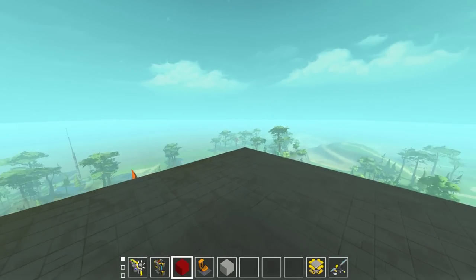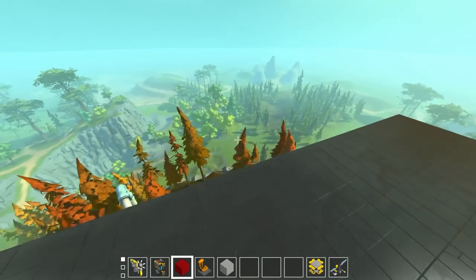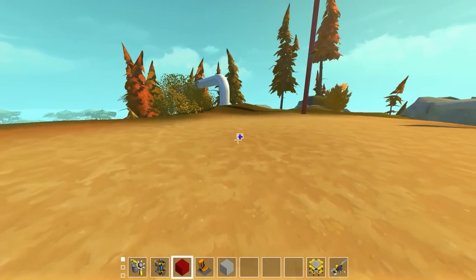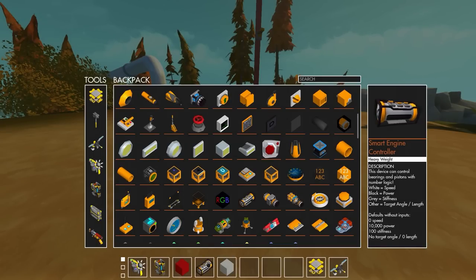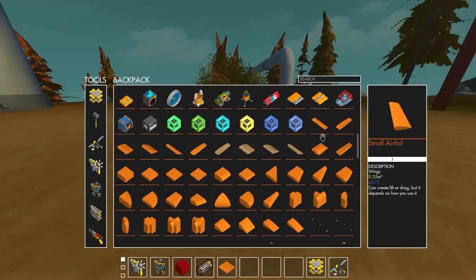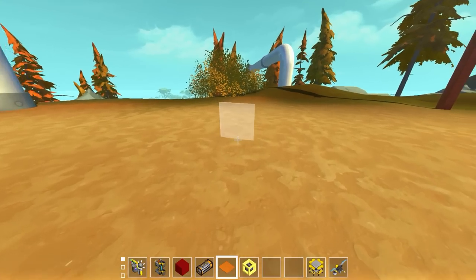We're going to try and copy his build 100% exactly, except instead of Trailmakers, we'll do it in Scrap Mechanic. In Scrap Man's video he had a giant launch area he dropped it off of. In Scrap Mechanic we don't have that, so I built a really tall platform and we'll just teeter it on the edge and flip it off. We are going to use a few mods: the smart engines mod pack for pitch and roll control and logic, the wings mod, and the engineer's mod to add a drag reducer block — since gliding doesn't really work in Scrap Mechanic due to how drag works.